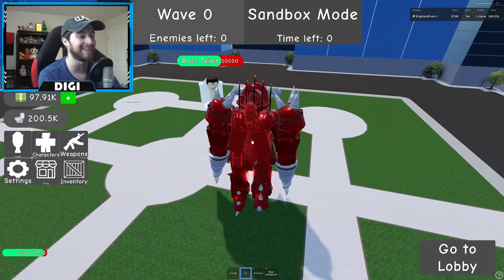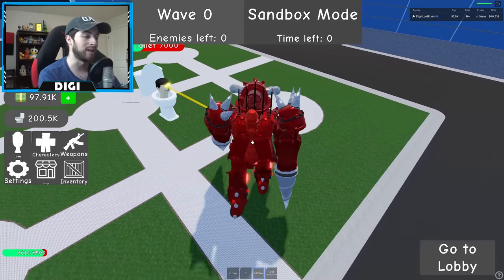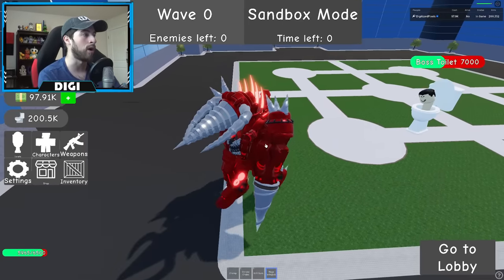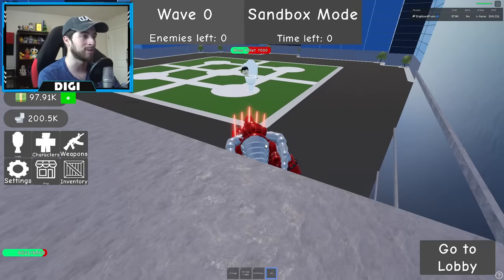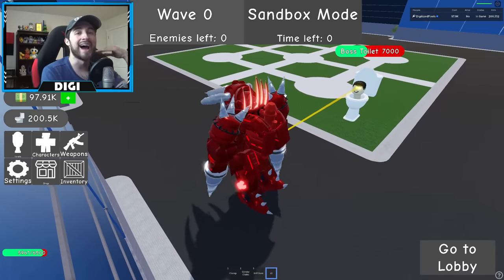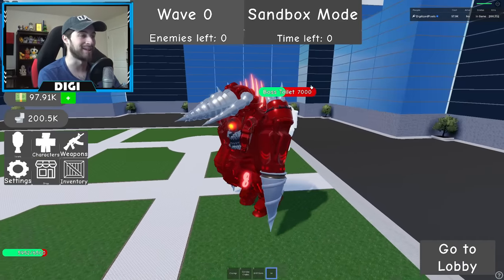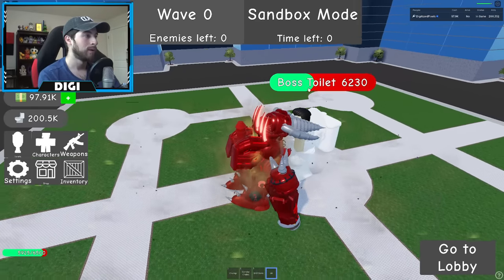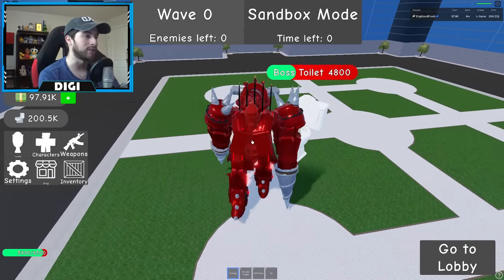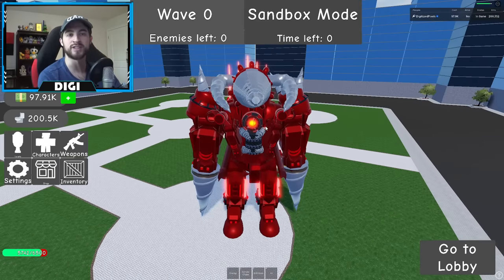Alright, Drill Slam — let's see how much damage that does. That did 3000 — ouch! And Mega Earthquake — let me get away from Boss Toilet and try it in this corner. He's not getting any damage from that range, so it doesn't have really big range. Chomp is officially the best attack for Upgraded Titan Drill Man — chomp is the way to go.